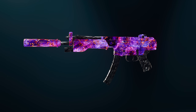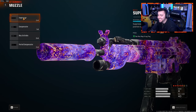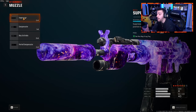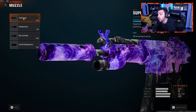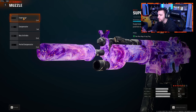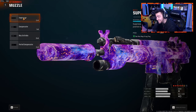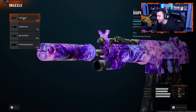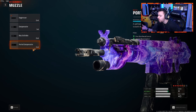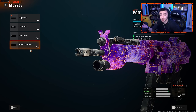Next up, we're taking a look at the C9, also known as the MP5. Starting with the muzzle, I'm running the suppressor. With an SMG I find myself rushing a lot more, getting into their spawn, being more aggressive, and having a suppressor with that aggressive playstyle really helps — your bullets are more silent and you stay off the radar and minimap. You can also run the compensator or even the ported compensator when you unlock it, though it's unlocked very late.